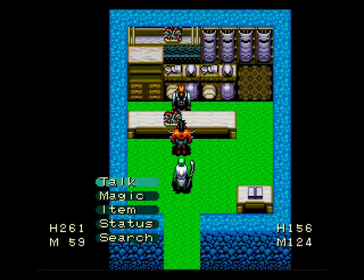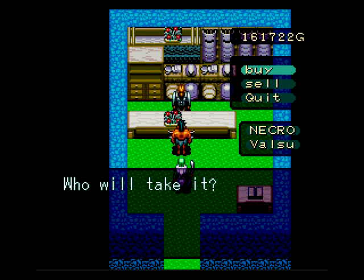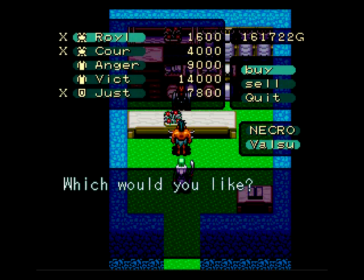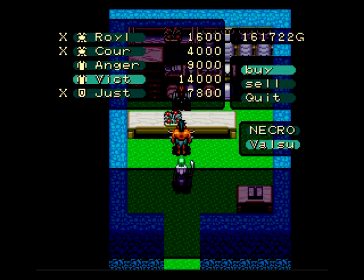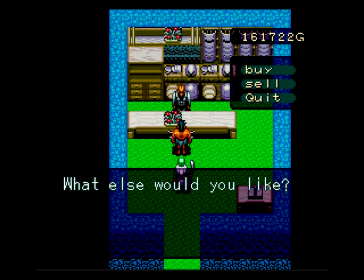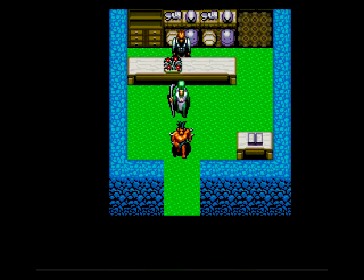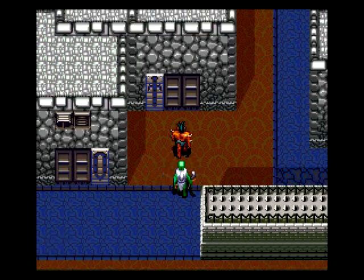Let's check out the armor shop now that we've upgraded Valsu's accessory. Looking at it, the ring gives him 20 defense — that is just as good as the armor he's got. That is definitely the best thing he can have up to this point. Necro apparently can't wear rings — his fingers are too beefy or whatever. As for the shop, the cloaks he's wearing do give defense to magic spells, so just one additional point of physical defense does not seem worth it to me.